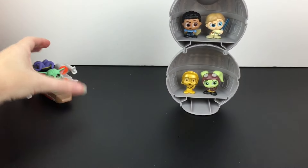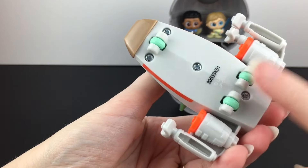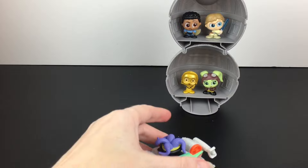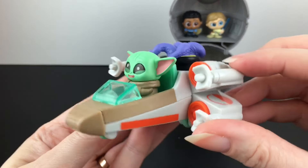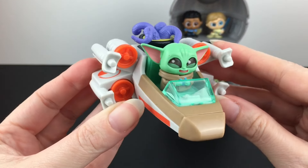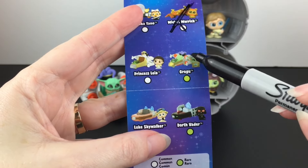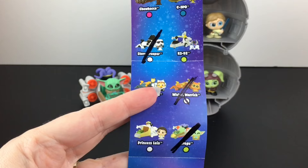That is so cute — he looks so happy with his little biscuits. This one has really small wheels so it doesn't roll too well on its own, it needs a little push. But still, it makes up for that in sheer cuteness and fun, because little Grogu likes to eat. On the checklist, Grogu is actually a rare — our first little rare from the Galactic Cruisers.